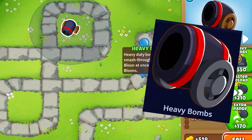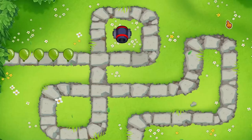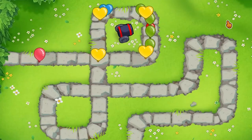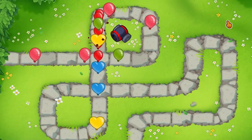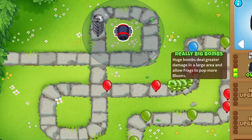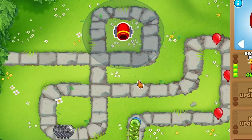Now we can move on to the second upgrade, Heavy Bombs. With Heavy Bombs, his damage is increased to 2, plus 1 damage, and pierce is increased to 30, plus 10 pierce. So it's a little stronger. Radius is still the same, and you cannot see camo ones.